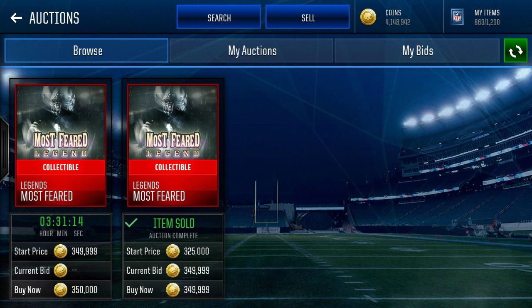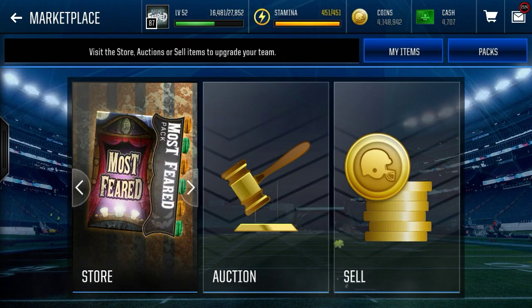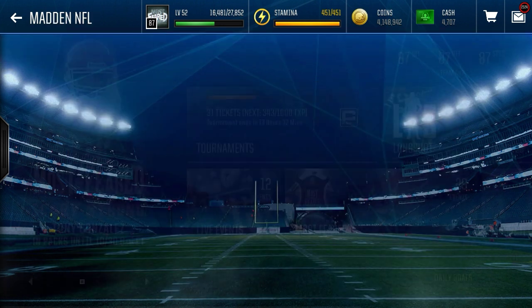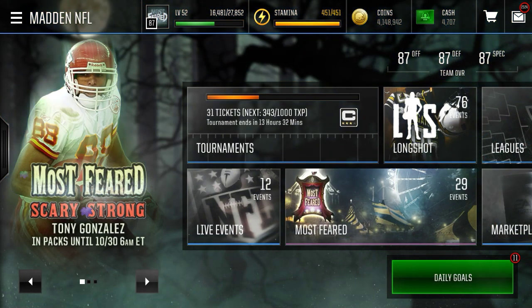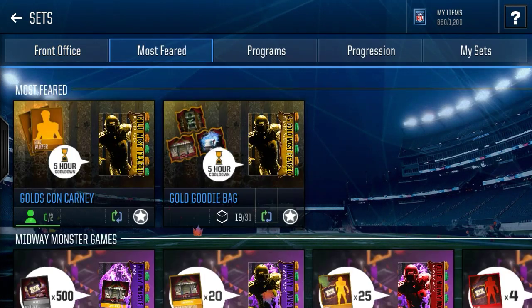The next one is one random gold Most Feared player — pretty standard. Not sure if it's auctionable. I think it is un-auctionable, but if you guys are going for some of these players, that should be somewhat helpful. It'll be close to being worth the 40k you spent on your Jack-O-Lantern, but not exactly.